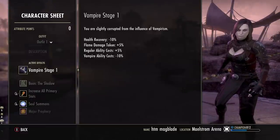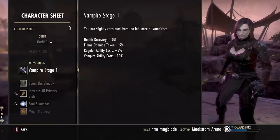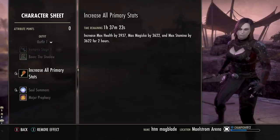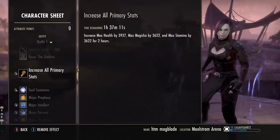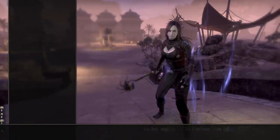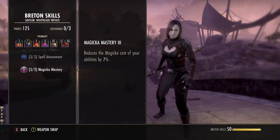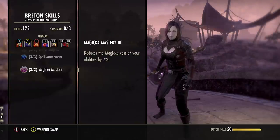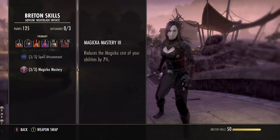I'm running Stage 1 vampire. I've been experimenting with the new stages, but the later stages are a little too costly for this build in terms of trade-offs, so Stage 1 is the sweet spot for now. Shadow Mundus to increase crit damage — we have over 70% crit so that's helpful. Running the purple tri-stat food; you can also use gold Bewitched Sugar Skulls for more max stats and health recovery. The recommended potion is the spell power potion for max spell damage and crit bonus. For race, Breton is the best choice for a vampire Nightblade due to Magicka Mastery, which gives 7% cost reduction on Magicka abilities — this helps offset the ~5% increased cost from new vampire skills. You also get 2,000 max Magicka, extra spell resistance, and extra Magicka recovery.